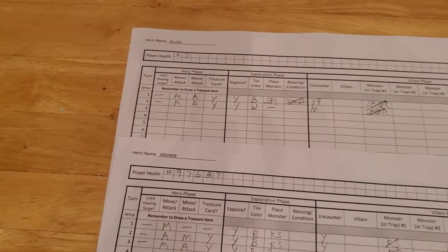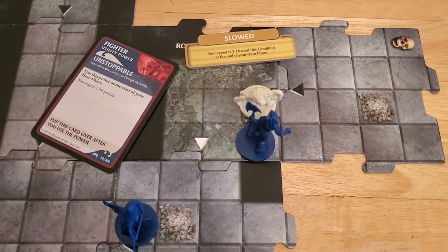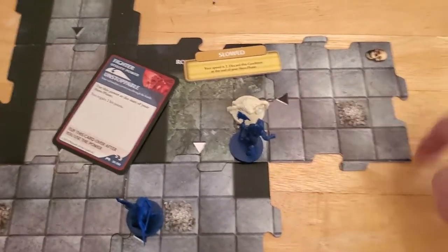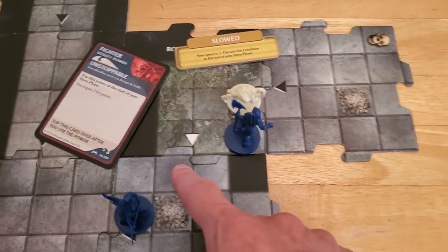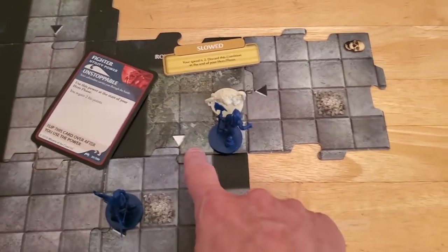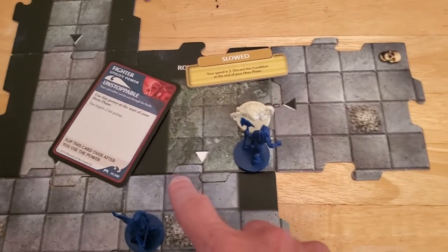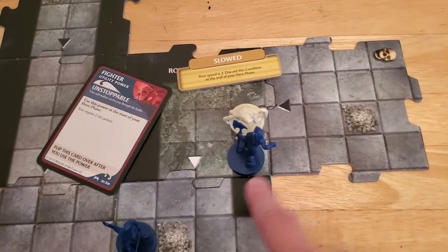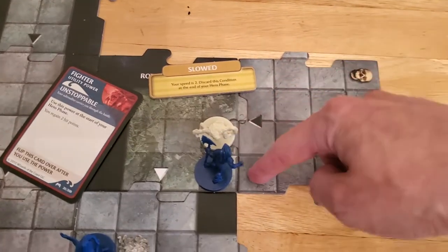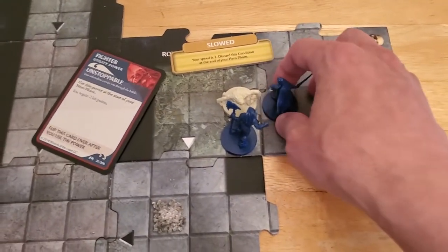So we're going to start off the next turn with Alyssa. Now she is not slowed, so she can move. Alyssa's going to move over here so that she's adjacent to the zombie and then she can use her scout. She's got plenty of speed for that. And remember, we can move through heroes - you can't move to a hero's square and stay there, but you can move through a hero. You cannot move through monsters. Either way we get to the same place, and we just want to make sure that she's adjacent to the zombie, and clearly she can get there.